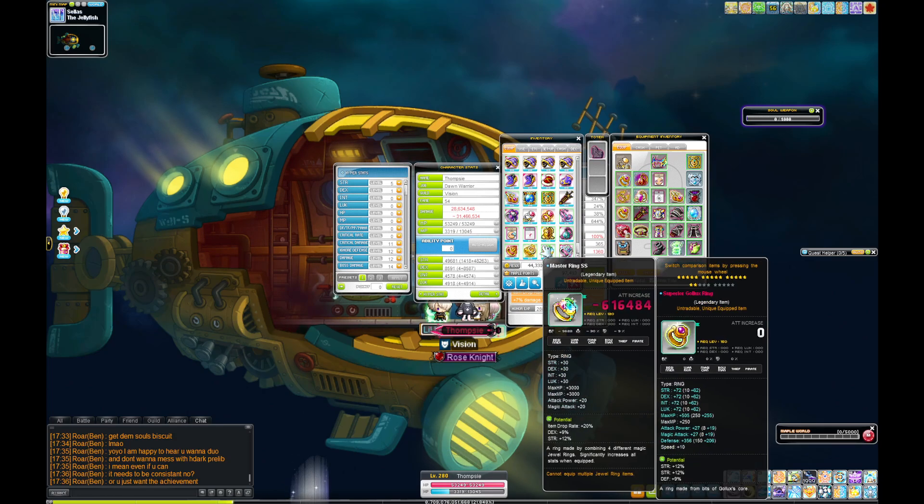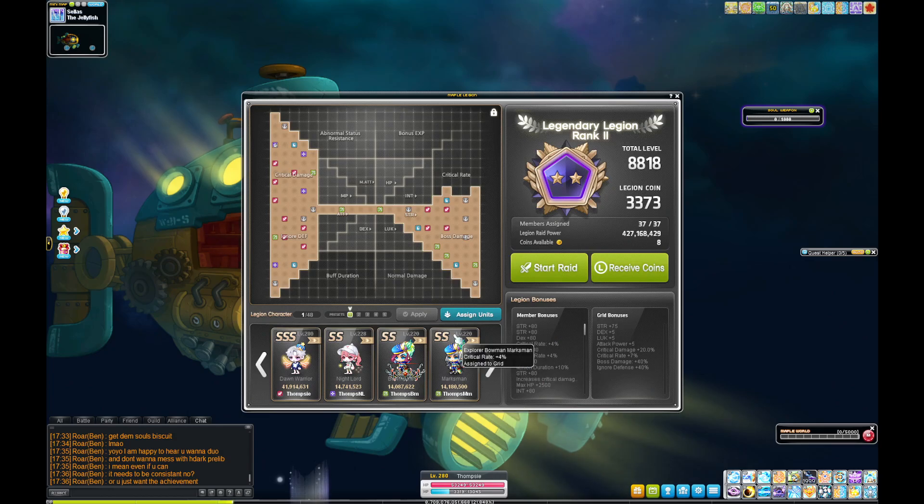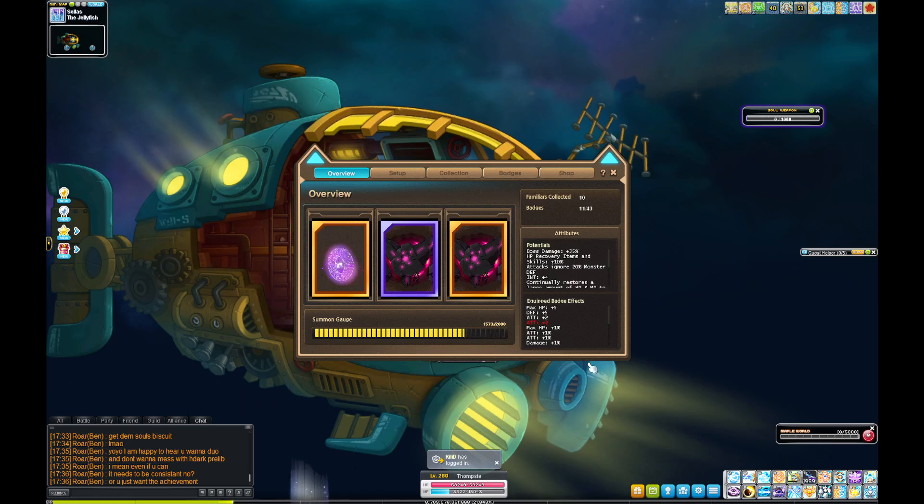I grind in full meso drop gear - 200/100. Legion is bog standard - I've got a little bit of crit rate to supplement my Dawn Warrior, and it helps my other characters as well.